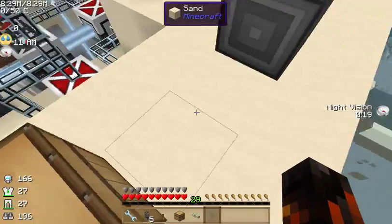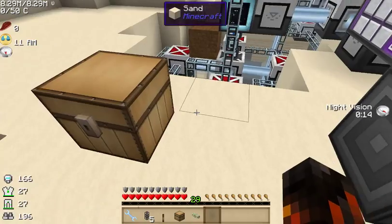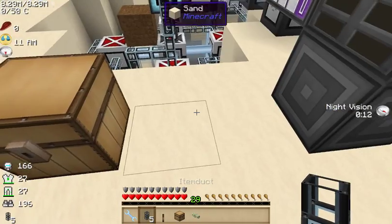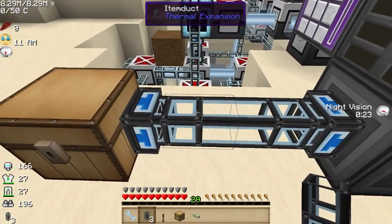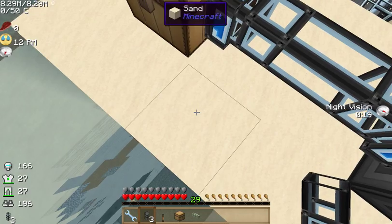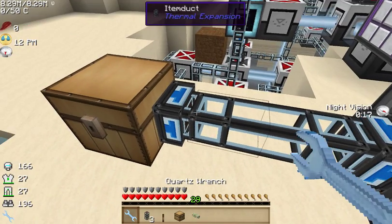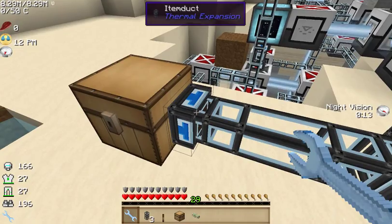So, how do we get it from this chest all the way to this ME interface? Well, what I'd recommend using is something called an item duct. It's part of Thermal Expansion, but Thermal Expansion is really meant to work with Applied Energistics.